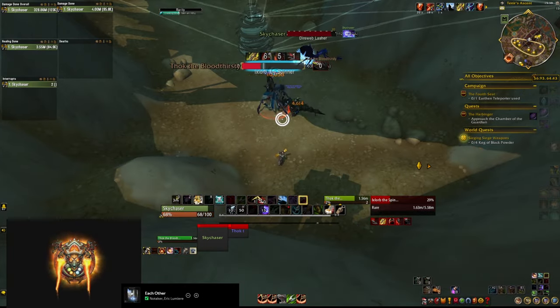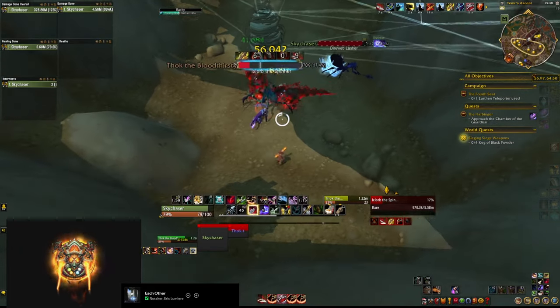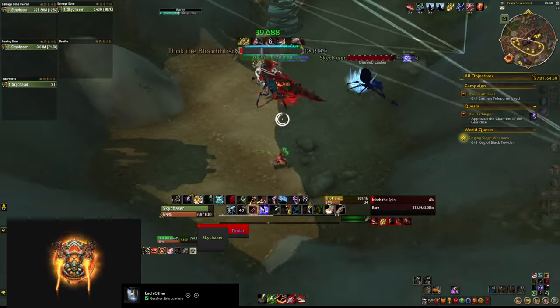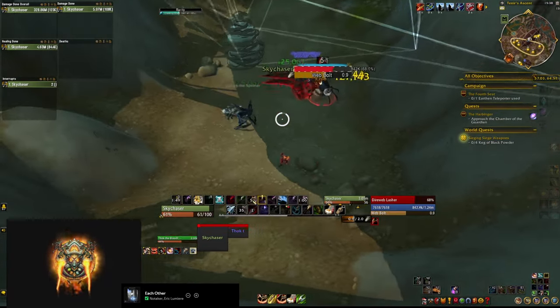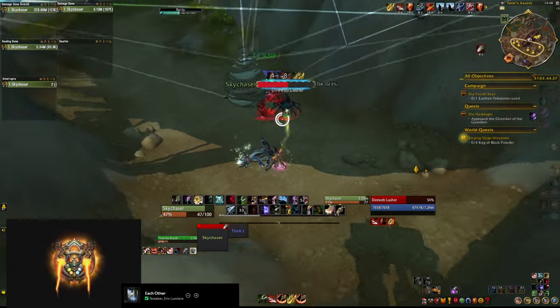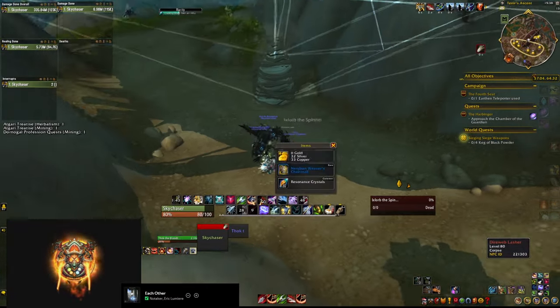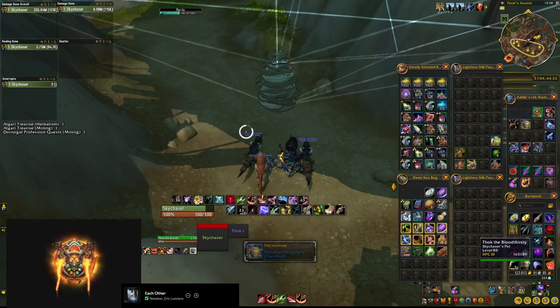Once you're out in the world, look for rares in between quests, as they can also drop gear, and the bigger rares can drop gear that is actually higher item level than heroic dungeons. That gear could also be warbound, so you can send it to alts if you cannot wear it yourself. Even if you don't get lucky with gear, you should at least get some reputation and renown, which can come into play later.